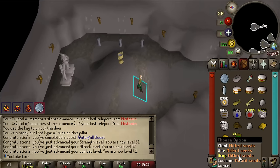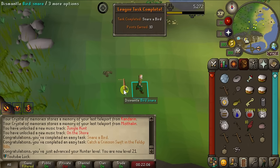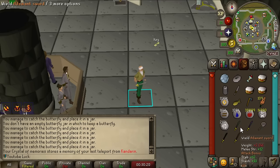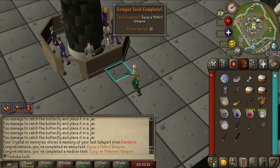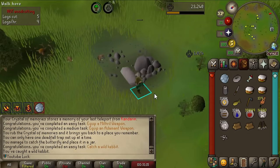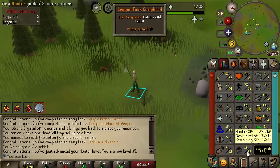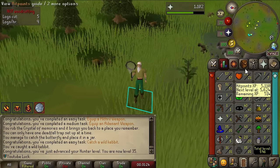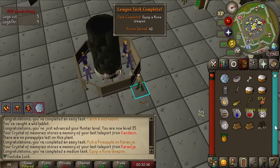We got two gold bars and 40 mithril seeds - I think this is two tasks: snare a bird and catch a crimson swift. There are tasks for equipping different tiers of swords - one for mithril and adamant, that's some easy points. Also catching a kebit - we've just gotten a bunch of random Hunter tasks and we're up to level 35, leveling so fast. I think pretty soon I'm just going to start leveling up some skills to go for some random tasks.